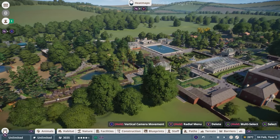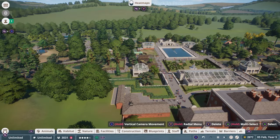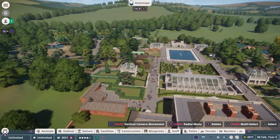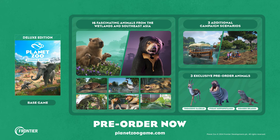Planet Zoo Console Edition launches on March 26th, and it will be available to play on Xbox Series S and X, as well as PlayStation 5. You can pre-order now, and if you pre-order you will have access to exclusive content at launch.